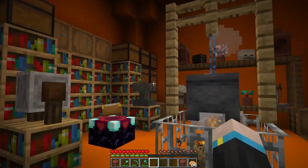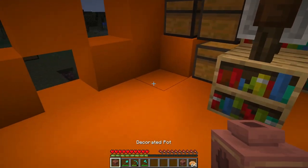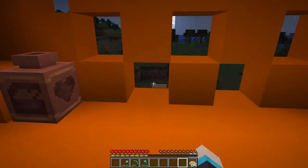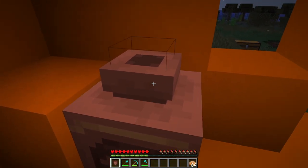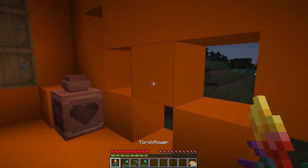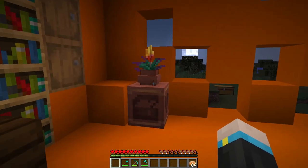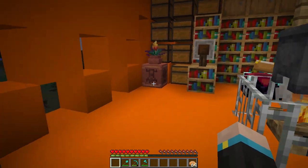We now have a completed survival base, but we have a few more things to do, so let's decorate a little bit more. Place one decorated pot here and the other one here. Here's a neat little trick not many people know: you can place flower pots inside decorated pots. Now grab your torch flowers and place them into those pots. You can use whatever kind of flower you want as long as it fits into a flower pot — I just like torch flowers because they look awesome.